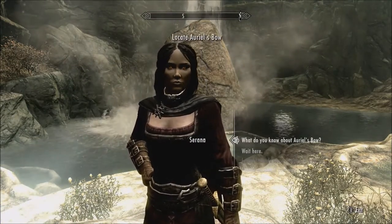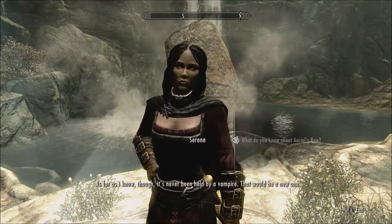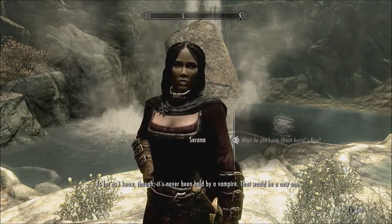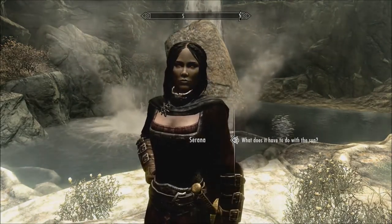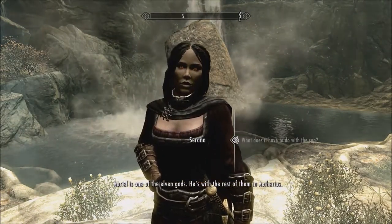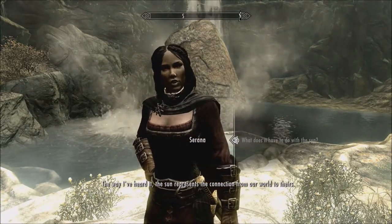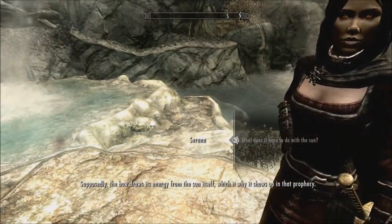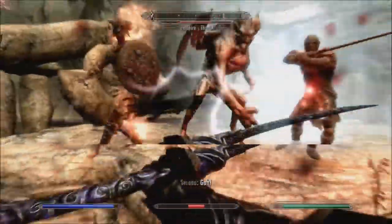What do you know about Auriel's bow? Not much. If you read any history, it shows up from time to time, but it's a hard thing to track. As far as I know, it's never been held by a vampire. That would be a new one. Probably. Well, it's going to be held by a werewolf first, if anything. What does it have to do with the sun? Auriel is one of the elven gods — he's with the rest of them in Aetherius. The way I've heard it, the sun represents the connection from our world to theirs. Supposedly the bow draws its energy from the sun itself. Whoa! Okay, there's some shit going on. What the fuck? We'll discuss this later.